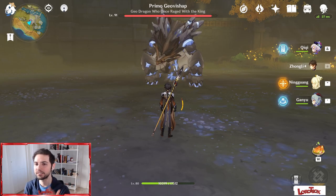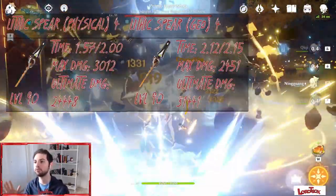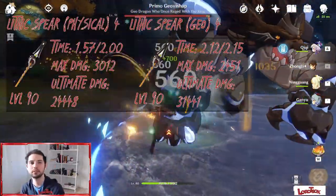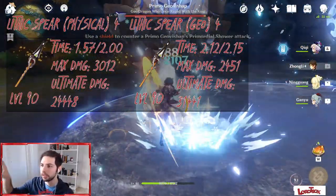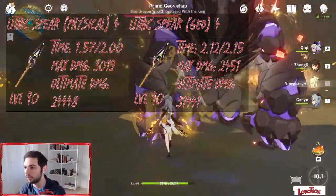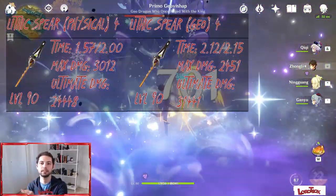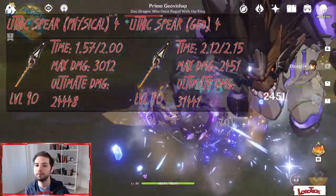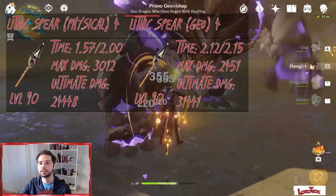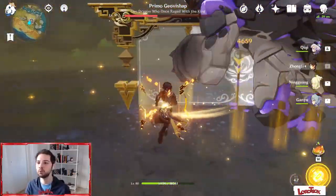The Lithic Spear, finally. I tried this weapon in a slightly different way. The first test is the classic physical and Geo test. With the physical build we got a time of 1:57 and 2:02, maximum damage 3,012, and ultimate damage 24,448. With the Lithic Spear Geo build, the time was much higher — 2:12 and 2:15 — maximum damage 2,451 and ultimate damage 3,441. So our weapon, despite the 4 Liyue character passive talent bonus, was not that great especially at Refinement Rank 1 compared to the others. The attack boost and critical rate give some consistency and decent ultimate damage, but the overall result is a bit worse.